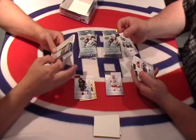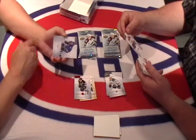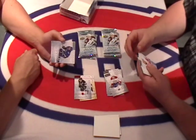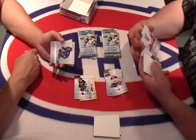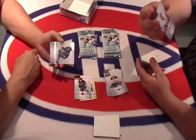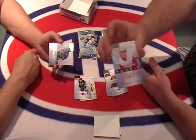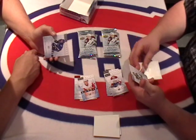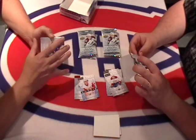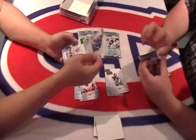We got a Cody Eakin base card. We've got a Brandon Gallagher base card. We've got a rookie card for the Detroit Red Wings, numbered out of 999 — Timu Polkinen for the Detroit Red Wings. Nice rookie card, pretty thick one. We got an Eddie Shack base card, number 30.